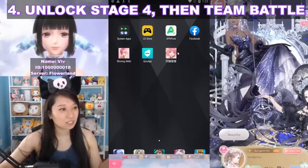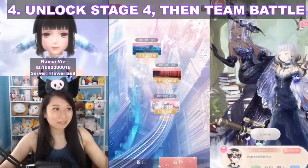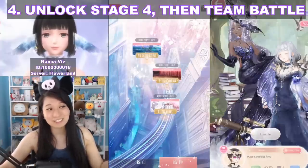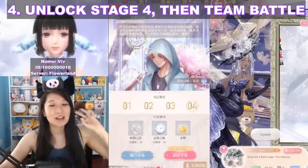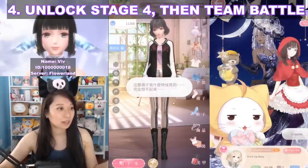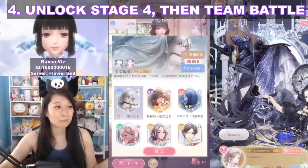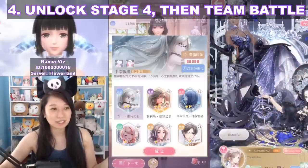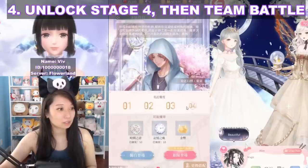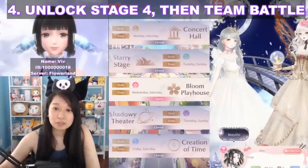You don't need super powerful clothing to reach stage four. Let me show you my Shiny Nikki VZero account — a Chinese account where I spent nothing. I was able to unlock act four wearing all this Momo Jumbo gear and with Zoe as my designer. Zoe was very easy to get just by doing Designer Intel. So it's very easy to unlock act four — just have a SSR designer carry you.